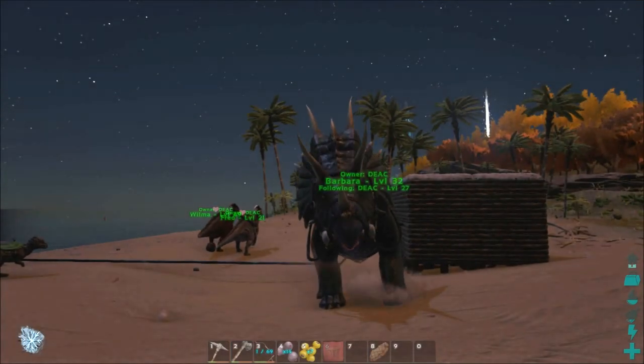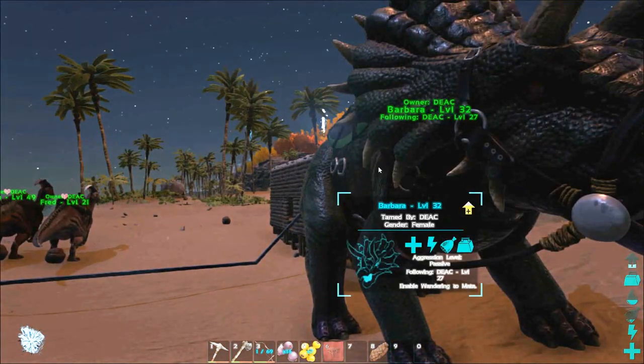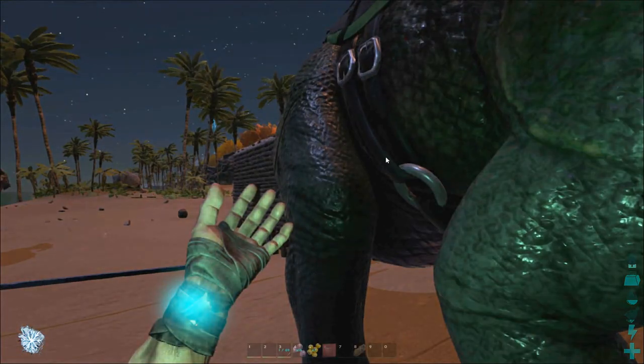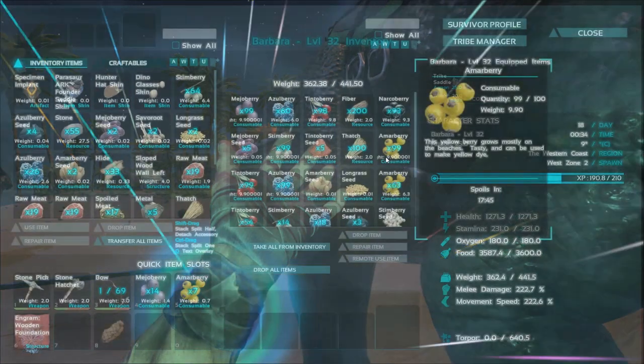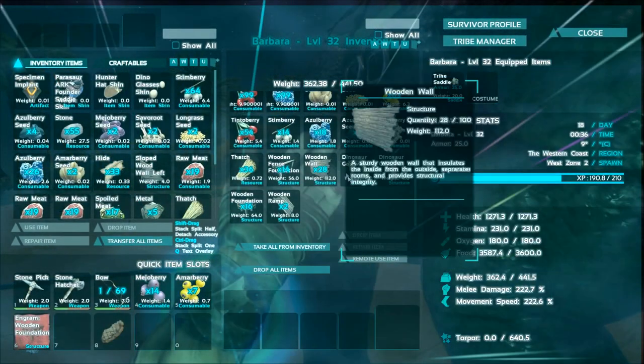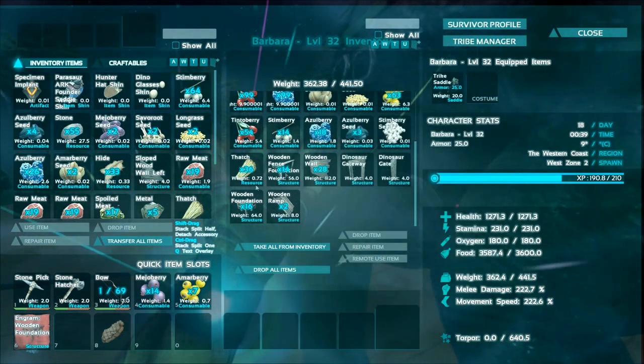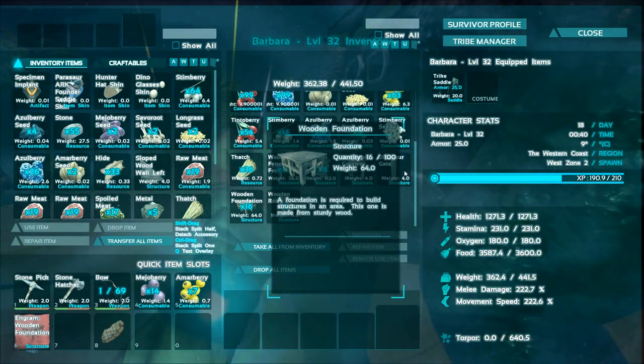I'm back! Okay guys, we've got a load of resources. I've actually been making them as we go. When the lag sorts itself out — there we go. We can see we've made a load of walls, a gateway, which we learned from a couple of levels that we got while collecting all of the materials. Foundations.